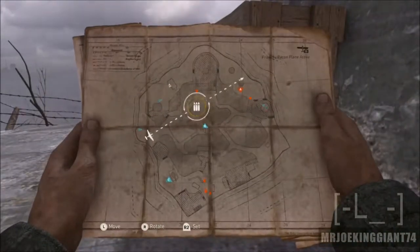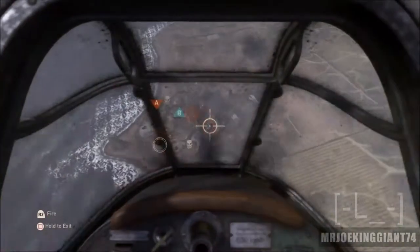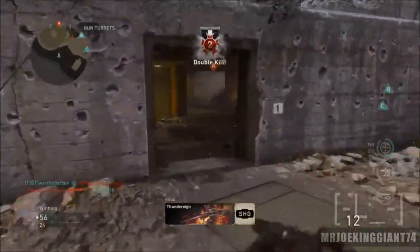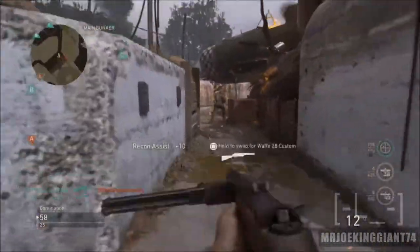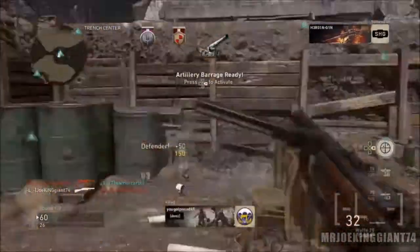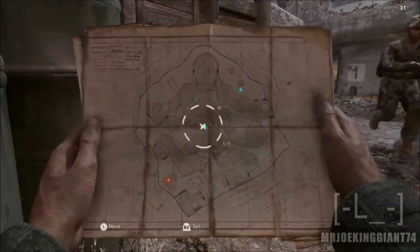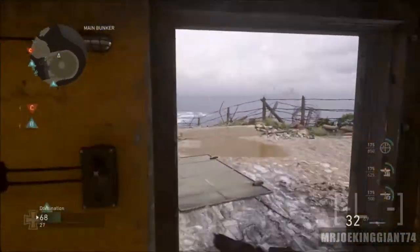Weapons are not doing headshots and my attachments also feel like they're not working. I have quick draw on all my weapons and it feels like it doesn't even work. The rapid fire attachment is supposedly raising the fire rate by two, but it doesn't feel like it — it feels like it's shooting the same. So the attachments are a little bit faulty, the headshots are not working, and the lag is sometimes unbearable.